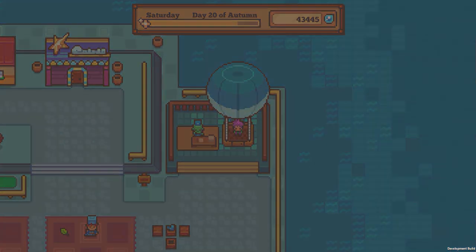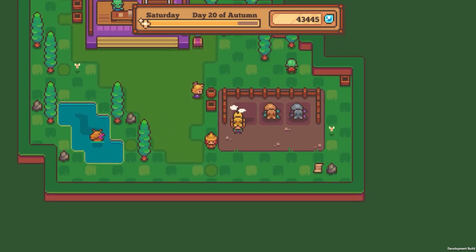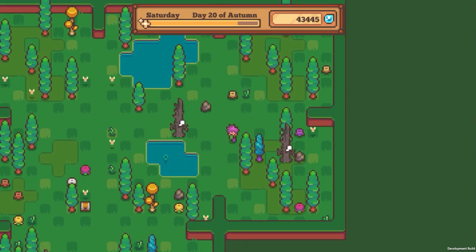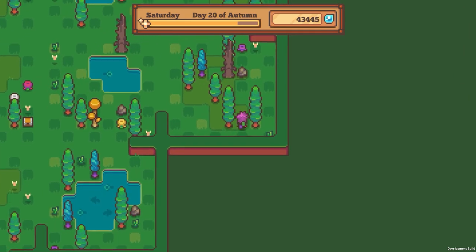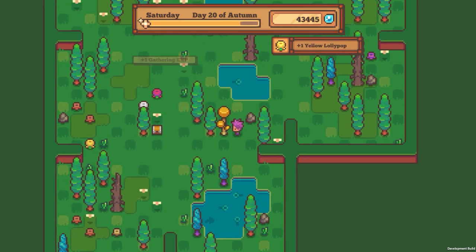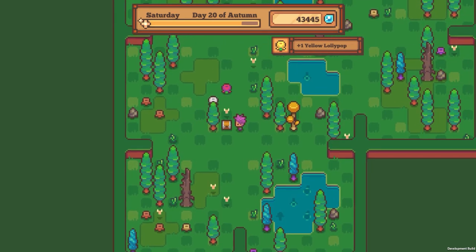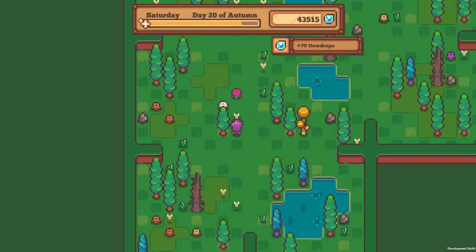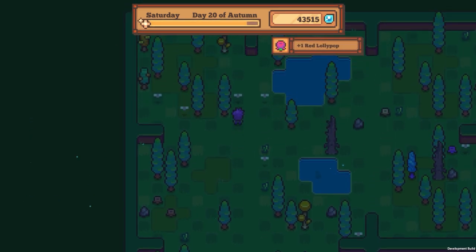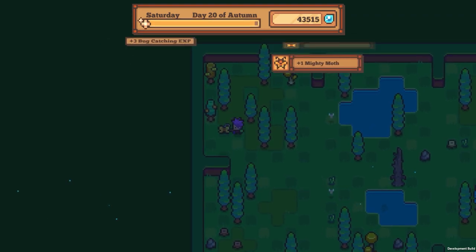Let's do a quick run through in the forest now — I don't know that we're gonna run into anything too amazing, just getting the stockpile. There's a lollipop — red lollipop, a yellow lollipop. There's a lot of flowers here today, this is good. This is actually probably the best haul we've had on flowers, because here is a white lollipop, and a red one. I thought I got that other bug.